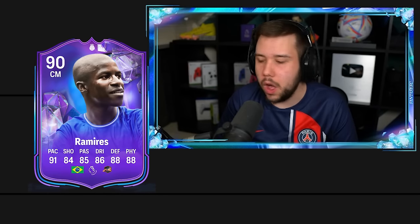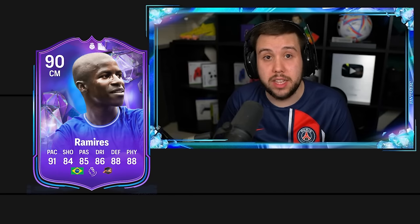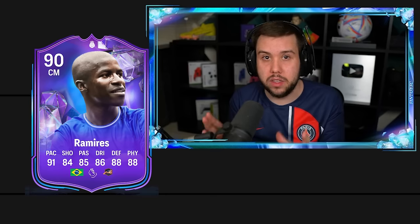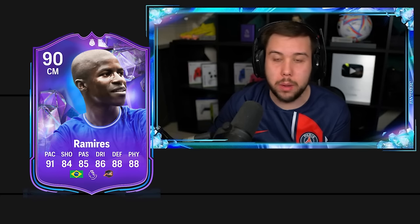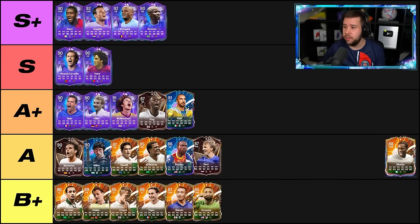Ramirez — unreal. One of the best box-to-box midfielders in this game, crazy in a DM position as well. The thing that makes him stand out over a lot of other midfielders is the pace — it's a joke, he is so fast. I recommend an Anchor chem style if you're going to pick up this card just to give him the extra physicals, because realistically he doesn't really need that much more pace. Ramirez, S plus tier for sure.